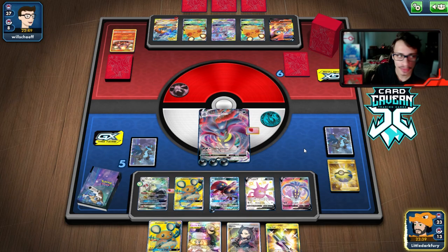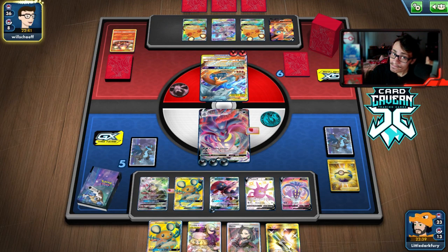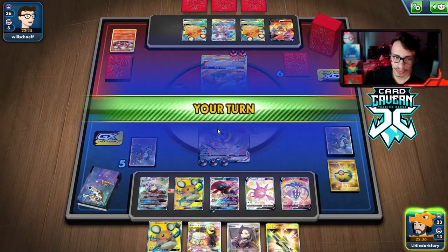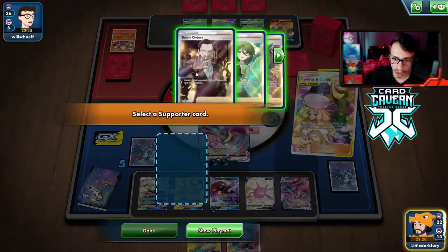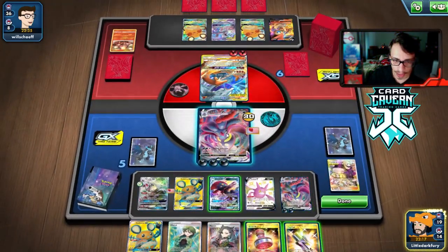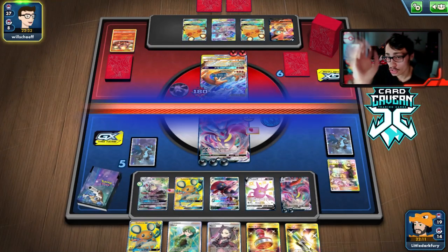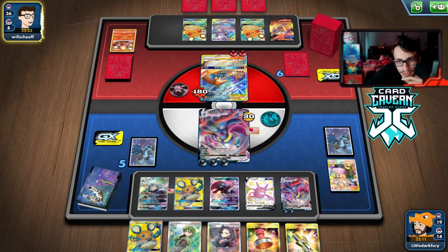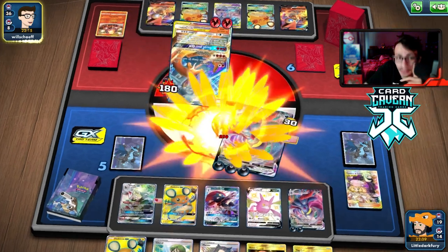They're in top-deck mode now. Another Max Jammer — we take away a Fire Crystal so they can't draw Welder. Now they can't double blaze us next turn — we're chilling. Caitlin-Cynthia here, we grab Cheryl off the prizes! We move the energy around in case they Boss my Weavile. Max Jammer once more — we take away the energy. They can't draw a Welder now. We have Cheryl if they hit us. They just do Outrage — and now we Cheryl!